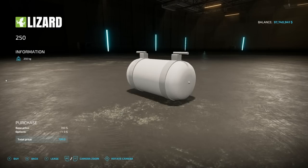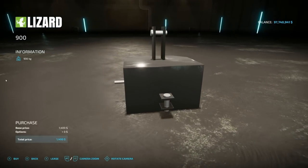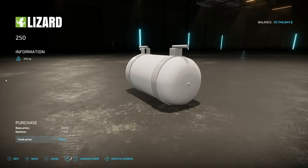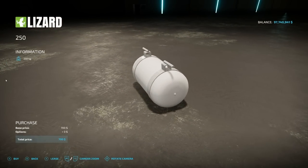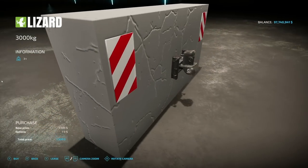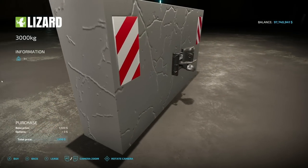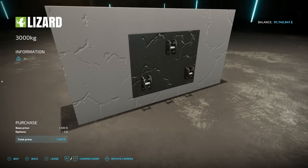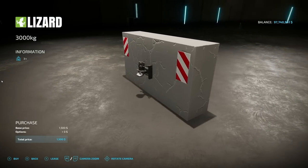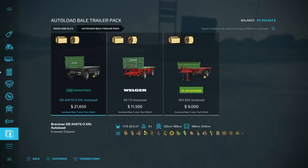Next we have the Weight Pack — a 900 kg three-point hitch weight and a 250 kg front three-point link weight. We also have a big concrete weight with a hitch on one side and a three-point hitch on the other that weighs three tons — very, very heavy.